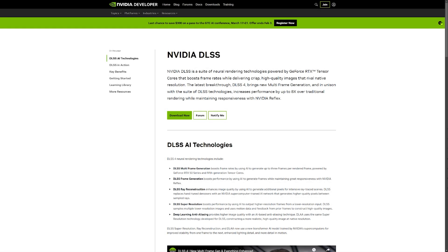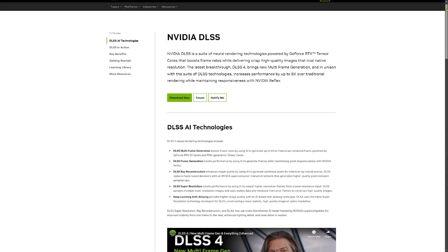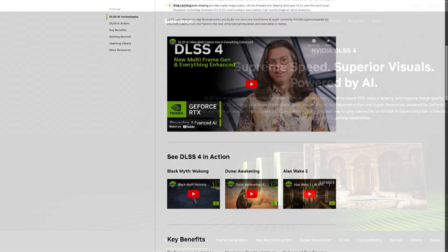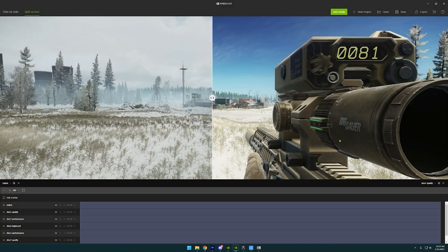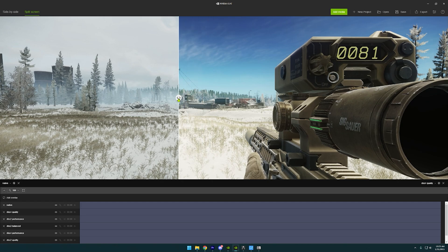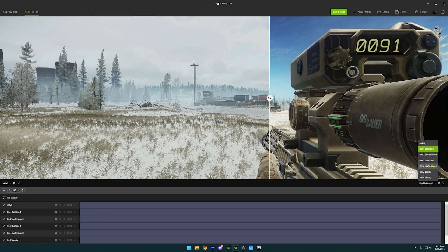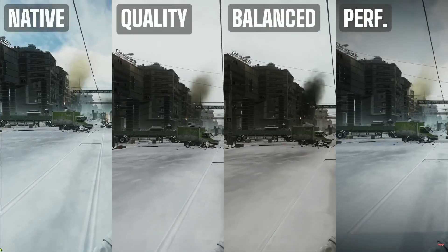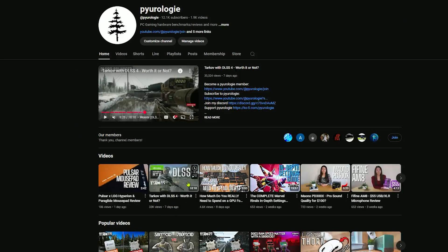Before we jump into the benchmarks, let's set the stage. For those who aren't familiar, Nvidia's DLSS4 is the latest in AI-driven upscaling technology. It renders your game at a lower resolution and then uses AI to upscale it to higher quality, boosting frame rates without sacrificing detail. In Tarkov, I found that DLSS4 looks even better than native rendering with TAA — everything looks smoother, and the experience is just much better. If you want a detailed breakdown, check out my review linked in the upper right-hand corner. Simply put, there's a lot to love about using DLSS4 in Tarkov.